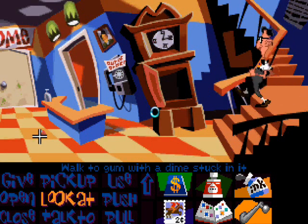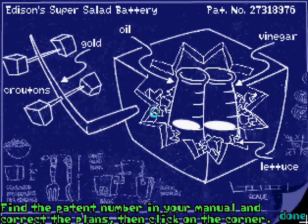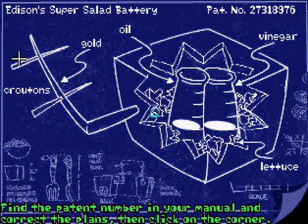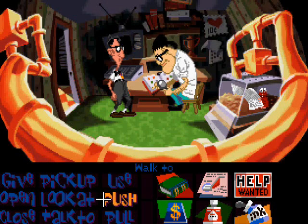Whether you're using Bernard — who's in the present — Hoagie, who's in the past 200 years in George Washington's time, or Laverne, who's in the future where the tentacles reign. Now this is my one problem: there's a puzzle that relies on a manual. If you don't have the manual, the combinations are incredibly difficult. Fortunately I did find a website with all the different combinations, so I'll put that in the link. But that is my one gripe about this game.